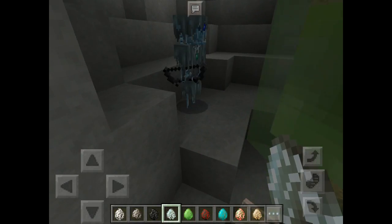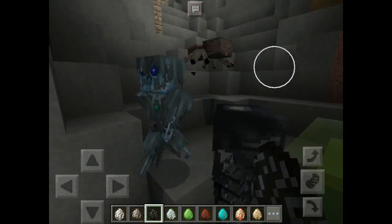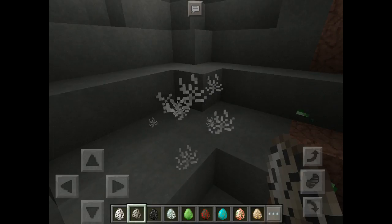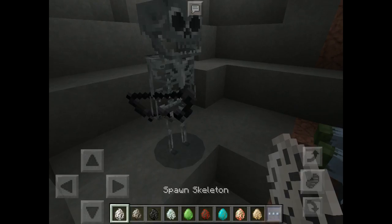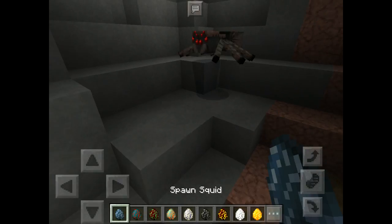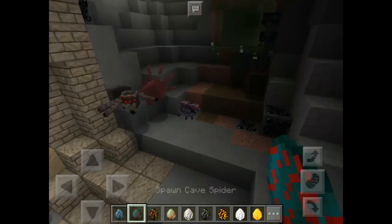Slime — oh my god, slime looks so different! Stray — oh wow, the stray looks different too. Wither skeleton, silverfish, and a normal skeleton.